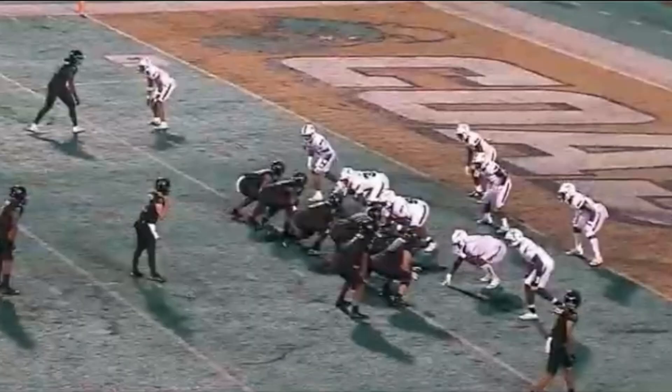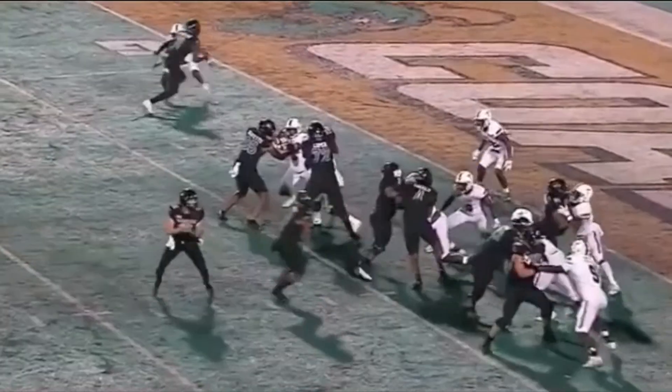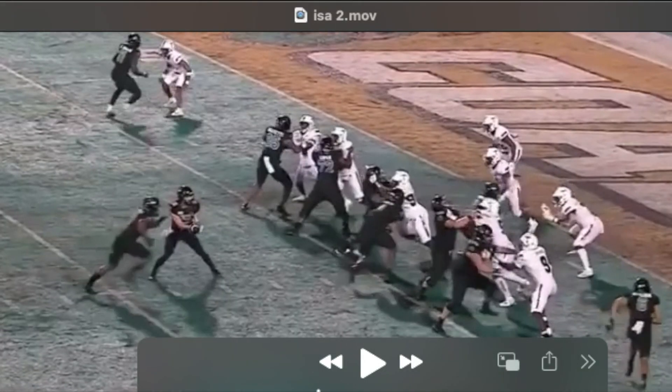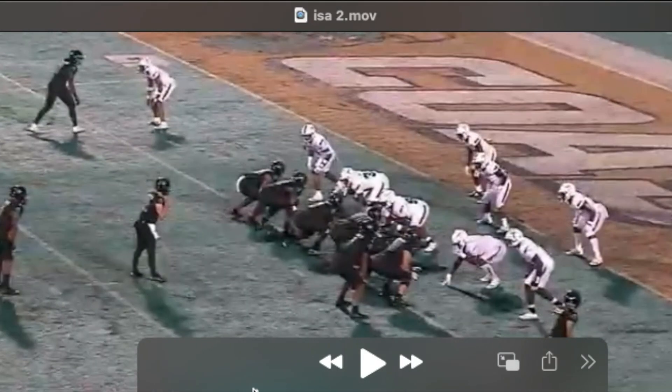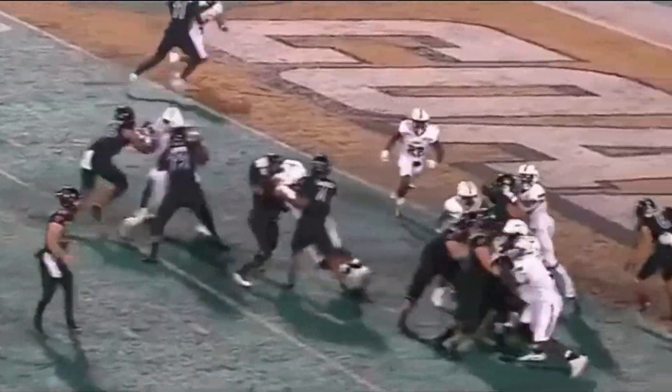Really cool concept down by the goal line. They're going to use Likely as an insert block to double team along with the backside guard on the nose guard. You get a free release by the center to get to the second level, and Likely cleans up that nose guard.